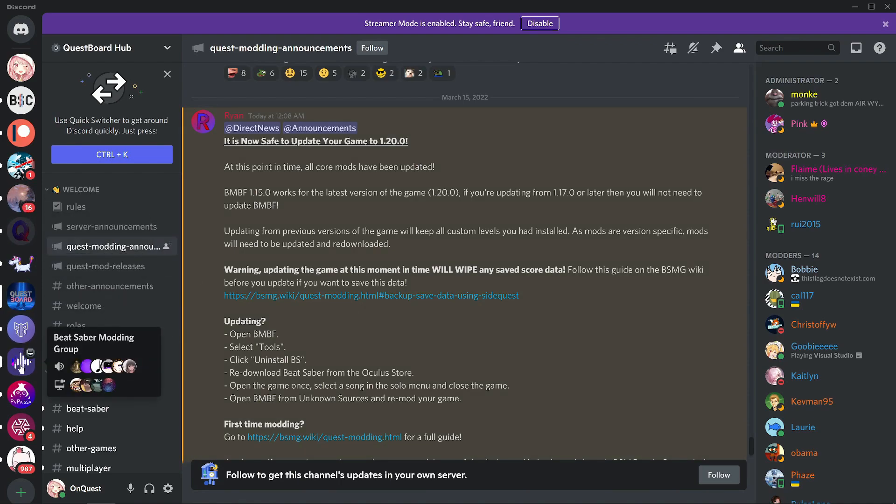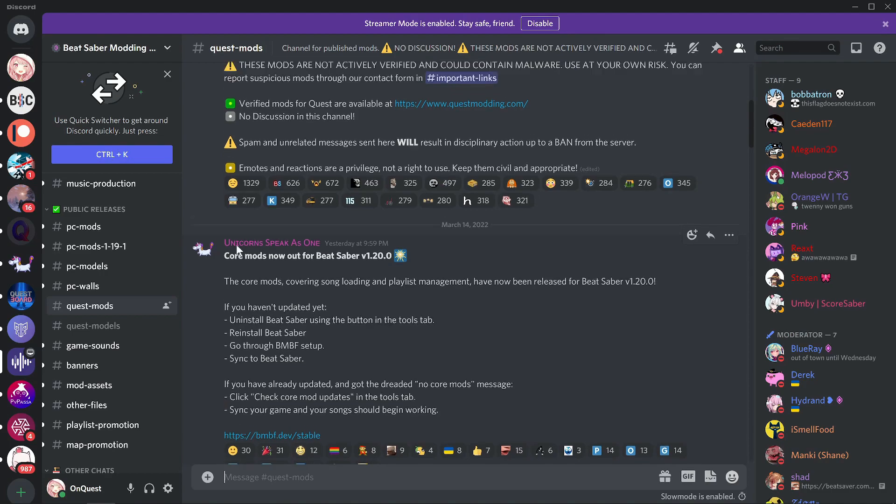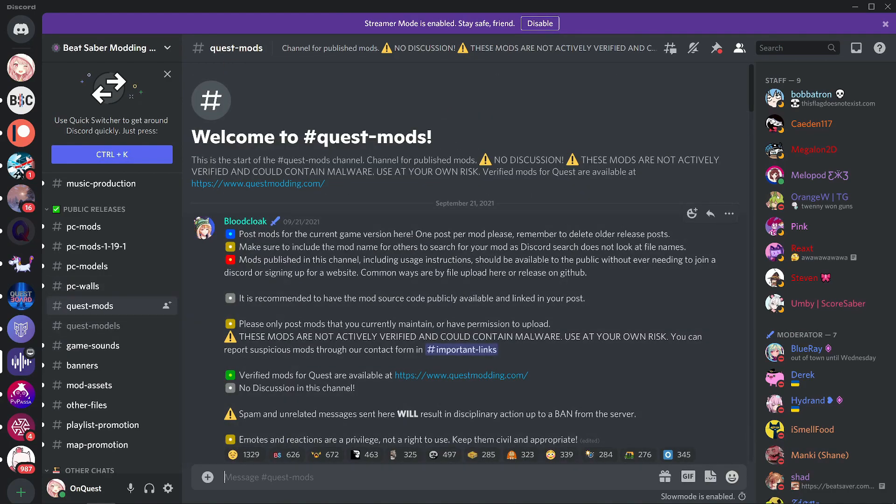Let's take a look on the BSMG Discord. You will see the Quest Mods 1.19.1 channel has gone — it only lasted a few days. And now there is just a Quest Mods channel. Since we are now on the latest version of Beat Saber, there is no need for it to be numbered. Unlike the PC version, which by the looks of it is still on the previous version. Let's have a look at the Quest Mods that are available.